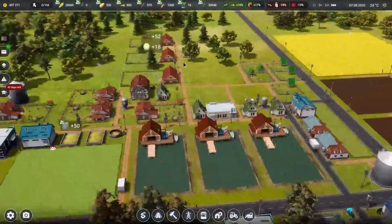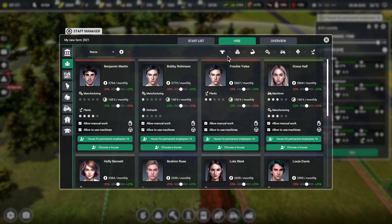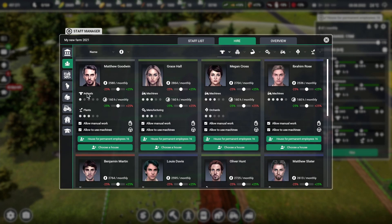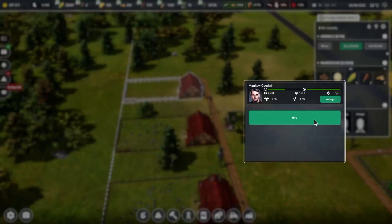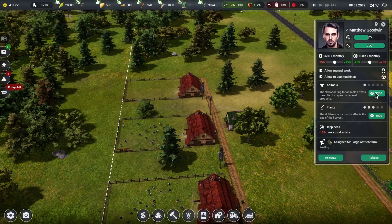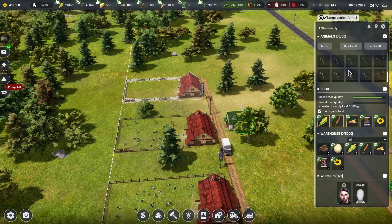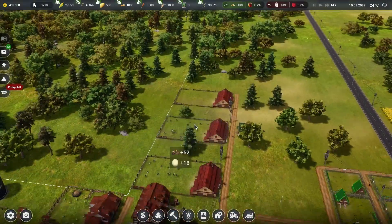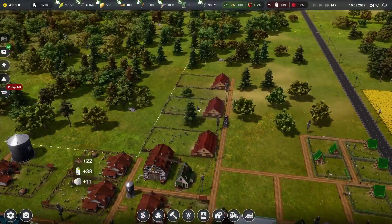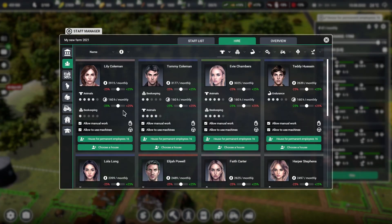We need to get this last building filled up — we only have one person we can choose. Let's grab them and assign them. Running the game now — all three ostrich pens are good and our ostriches cost us $78,000, which means we spent $200,000 total on ostriches this episode. That's crazy!